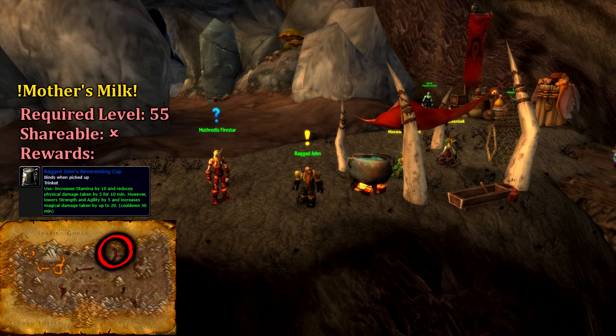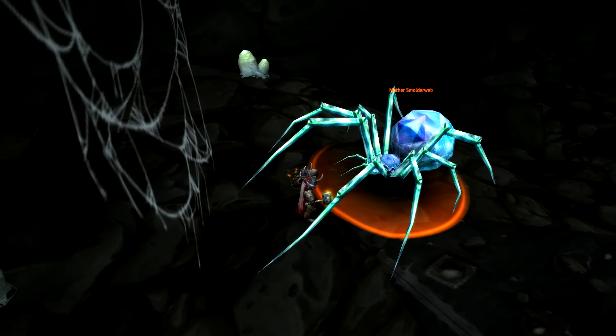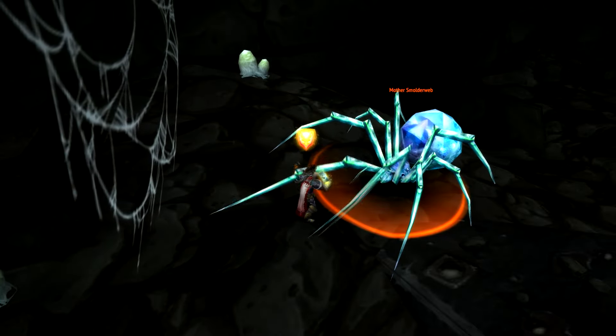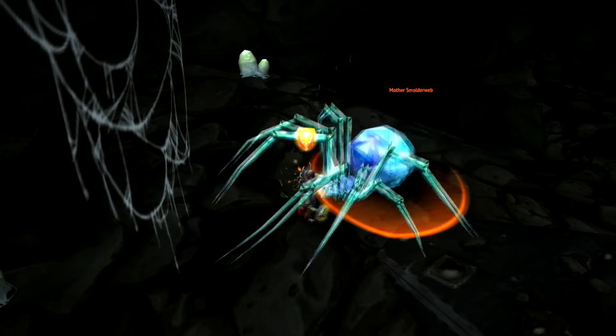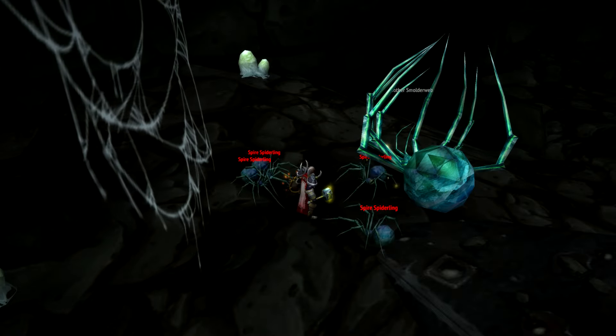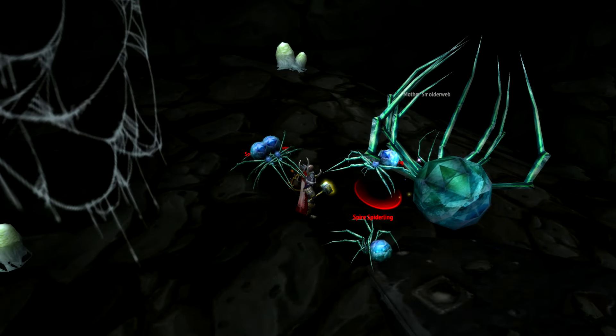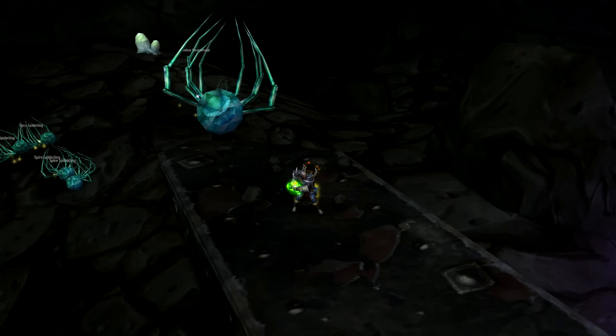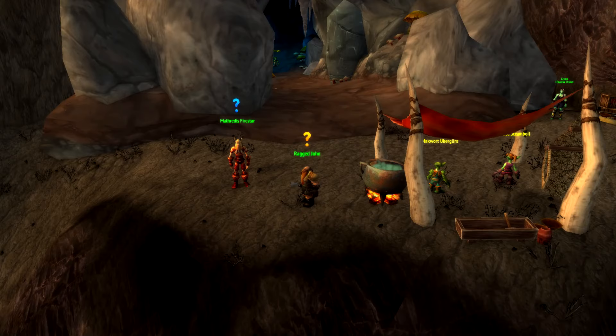While you're in the Flame Crest, don't forget to pick up Mother's Milk from Ragged John. Ragged John tasks us with finding Mother Smolderweb, engaging her, and making sure she poisons you. This is where things get a bit complicated. You'll want your party to be patient with you, thus I'd recommend having your hearth set to Flame Crest. This poison isn't something you can just carry around, as on occasion it will root you and every party member around you for 10 seconds. Thus, once you're poisoned, make sure you aren't cleansed and hearth out. Talk to Ragged John and ask him to milk you to complete the quest, then you can head back to the dungeon.